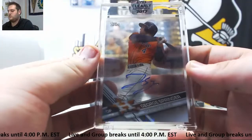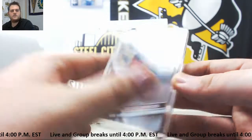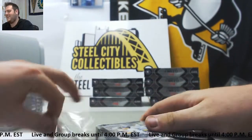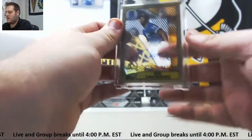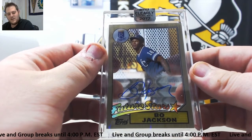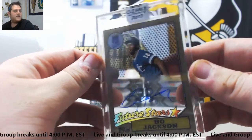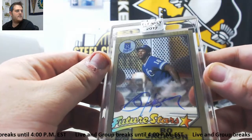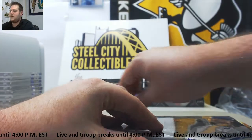Next up for the Astros — George Springer, another nice player for Houston. Christopher B.E. will take that. Gurriel and Springer so far for the Astros. Ooh, nice one coming — I like the little wood panel design. 33 of 40 future stars for the Kansas City Royals — Bo Jackson! Nice hit for whoever has Kansas City. Josh P. is going to take that Bo Jackson. Hard to see the numbering but it's 33 of 40 — sweet, nice Bo Jackson auto right there.